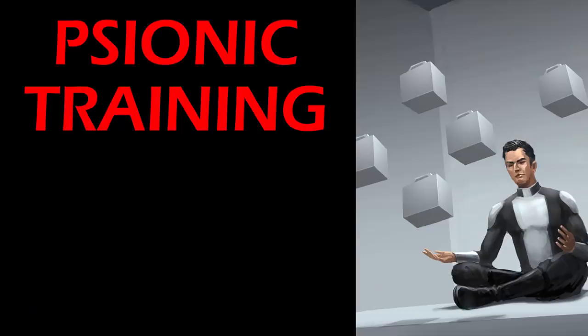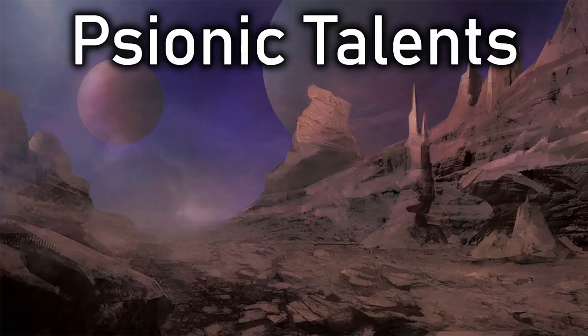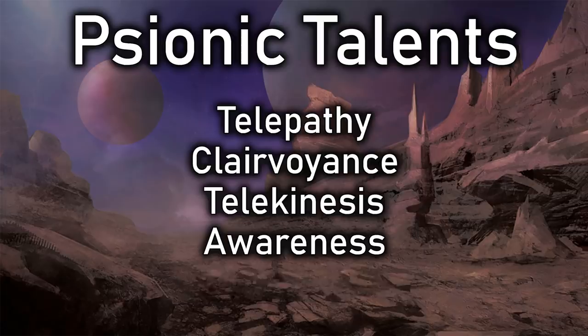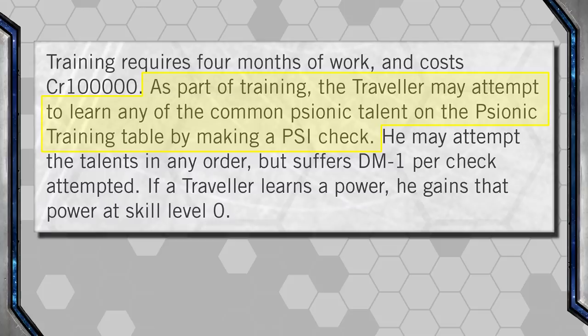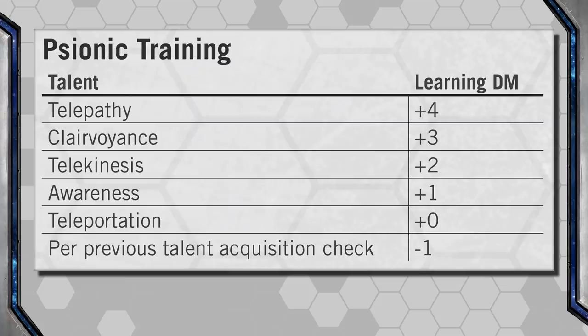Psionic training can take several months and not a few credits. There are five Psionic Talents: Telepathy, Clairvoyance, Telekinesis, Awareness, and Teleportation — any number of which a Psion can possess. How we determine that is through this chart. The character rolls 2D6, adds their Psi stat modifier (which in Jack's case is a minus one), adds any other modifiers listed on this chart, and if we get an eight or more, we have that talent.